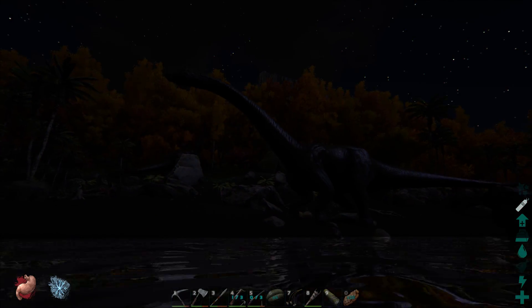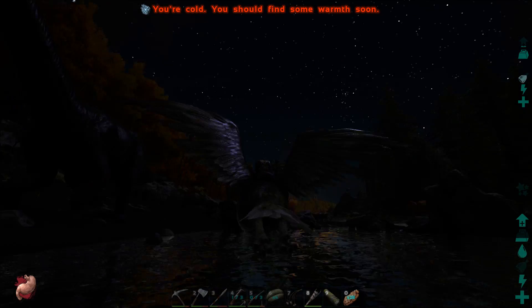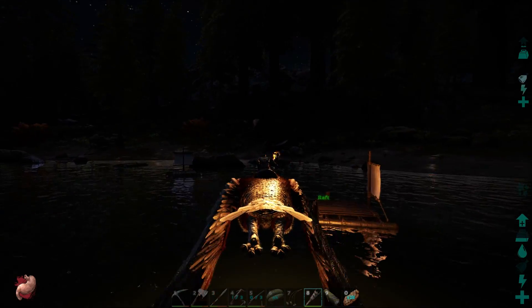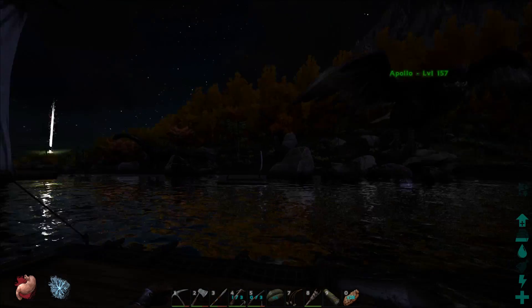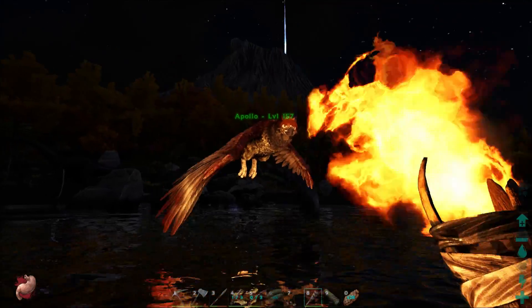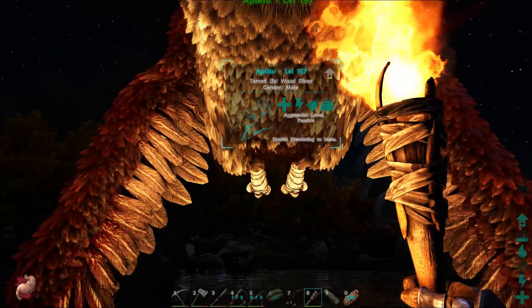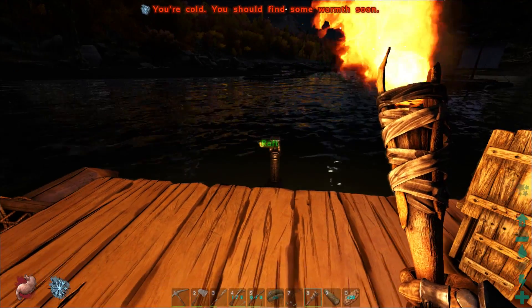Let's get this thing over here, I'll get a torch going. There's my raft — it conveniently says 'raft' above it, good way to pick yours out since everyone has a blank raft over here. Maybe they're all using it for fishing too. Let's start with our foundations — this is the most annoying part.